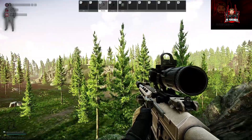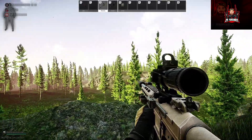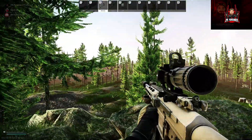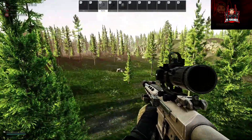Our first spot is the comms tower, across from the weather station on Shoreline. There's a spawn roughly down that way, over there, and over that way as well. Let's zero in at this location.